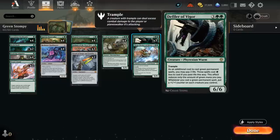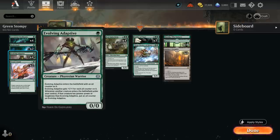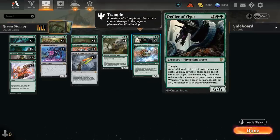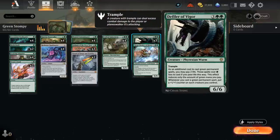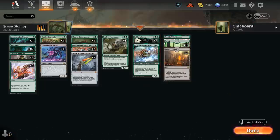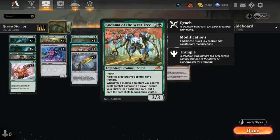Our top-end includes 3 copies of Defiler of Vigor — a 6/6 trampler with a very powerful ability. We can cast our green permanent spells using Phyrexian mana instead of one of their green mana symbols, potentially playing 1-drops after Defiler by just paying 2 life instead of a green mana. Whenever we cast a green permanent spell, we put a +1/+1 counter on each creature we control. We can follow up with a 1-drop, and in the late game play Defiler plus another green permanent to immediately add counters to the entire team, synergizing with Contaminator's proliferate and Kodama giving the team Trample.